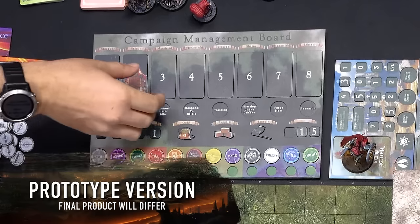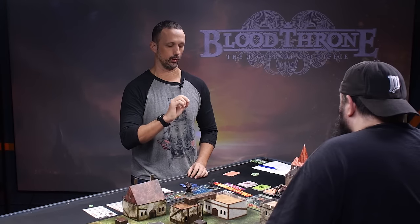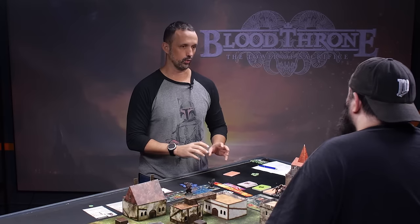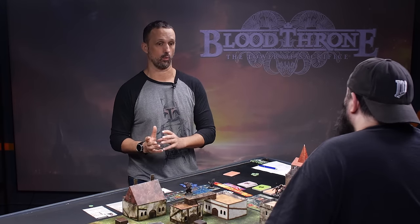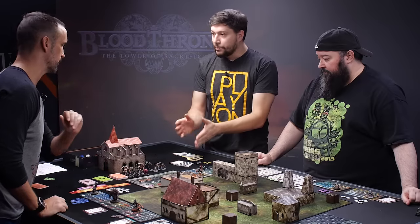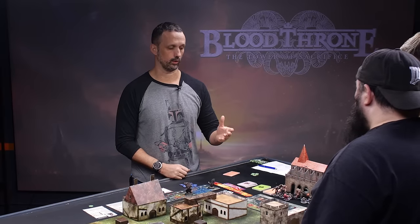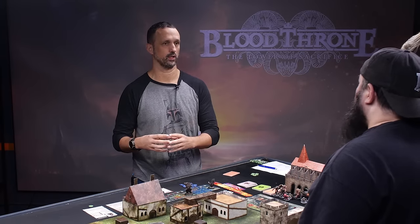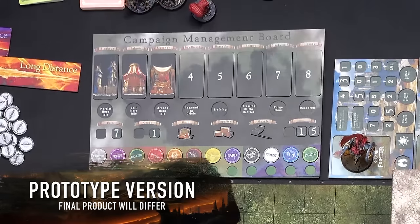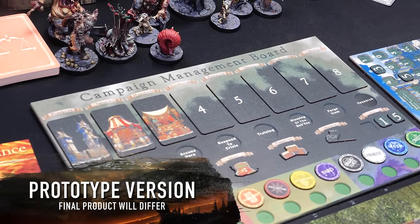Last turn we started the merchant stall. This turn we flip it over — it is completed. It allows us to spend gold to buy items from the merchant stall, and we can also sell loot we don't want anymore. Now we can build another building — the blacksmith might be a great upgrade. The blacksmith will generate supplies every turn. Supplies are the resource you use to build buildings. It takes one turn; it'll be ready next turn.